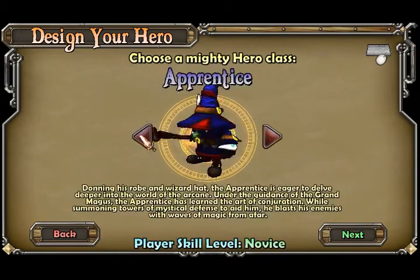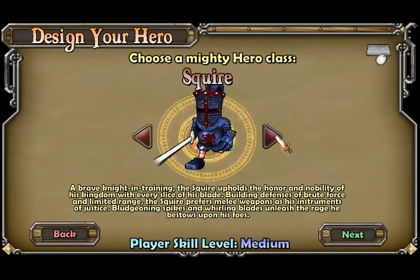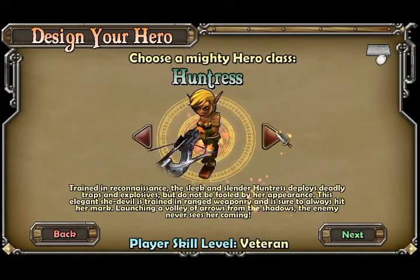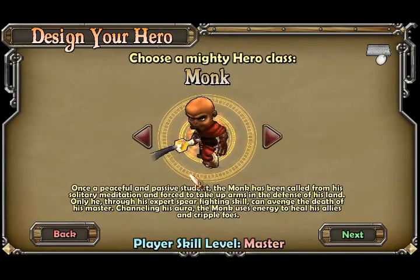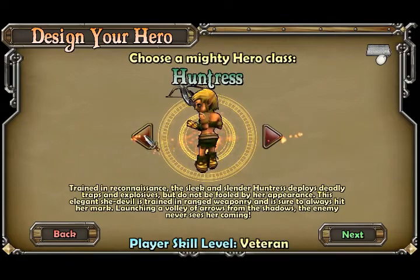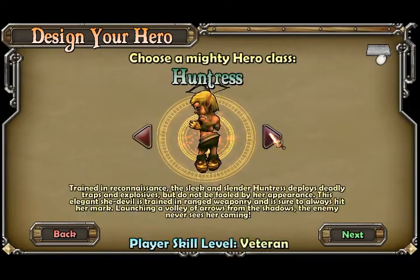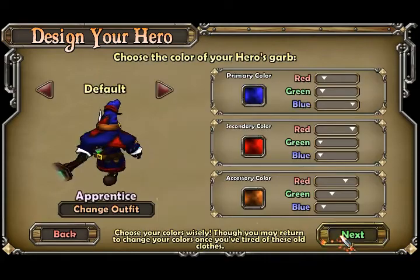The Apprentice gets elemental towers and stuff like that. The Squire gets very heavy defense towers, like those blockades, which have the most health in the game. The Huntress gets traps. The Monk has AOE support stuff and AOE damage. I'm going to try out... do I want the Huntress or the Apprentice? I want to make a character of each class eventually, so let's just make an Apprentice here.